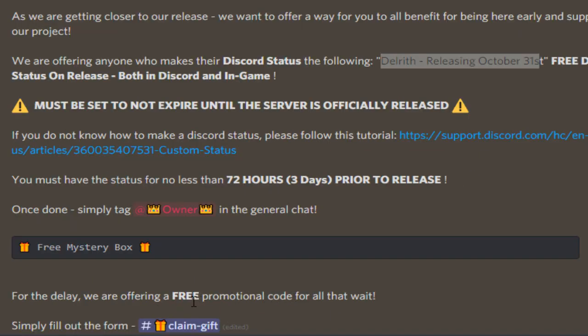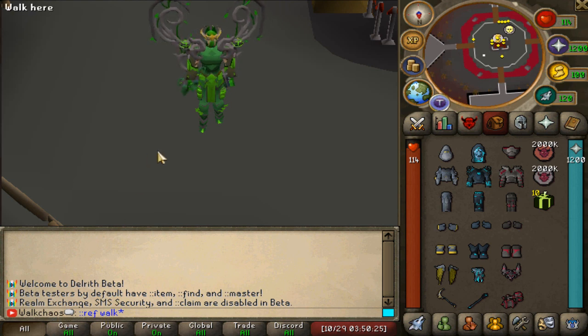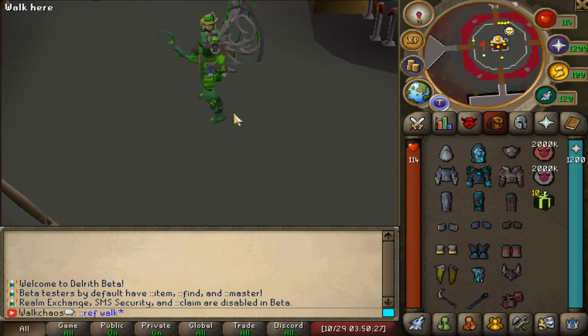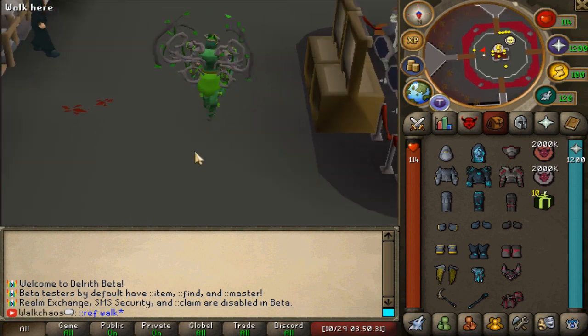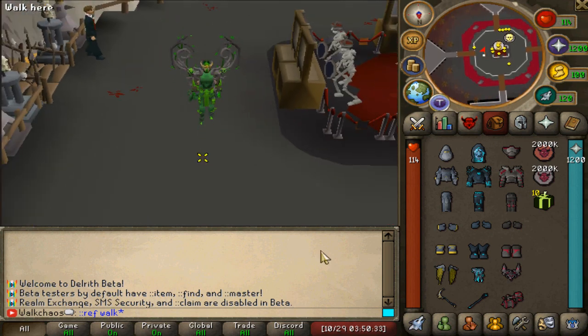For the little delay they've also put in a free mystery box that you guys can claim. All you have to do is click on the claim gift and you'll find all the instructions right there. Don't forget to use the referral code ::ref with the code 'walk' and you guys will get an additional two mystery boxes. So that's the best thing you can do for the pre-release - get prepared for this beautiful release on Sunday.